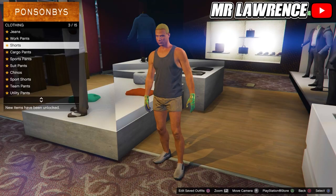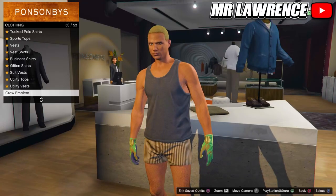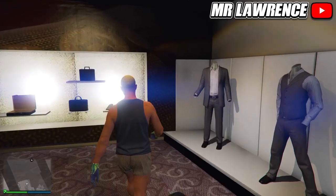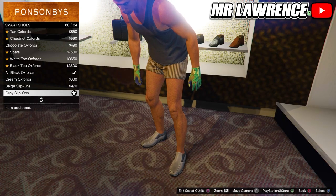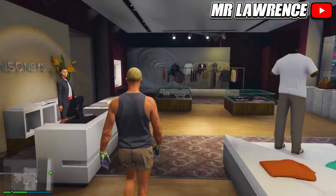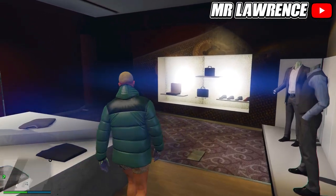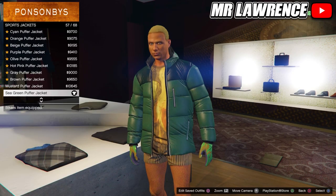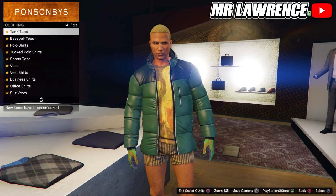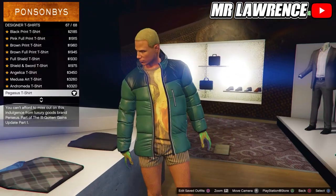First go to the pants, then to shorts and purchase the 10-striped boxer shorts. Then go to the tops, now to tank tops and purchase the black tank. Now go to the shoes section, then to smart shoes and purchase the grey slip ons. Make sure you have these gloves equipped and then you can save this outfit in your next empty slot. For the last one we will only have to change the top, so go to the tops, scroll down to sport jackets and purchase the sea green puffer jacket. Stay in the top section and go to designer t-shirts, now buy the second to last one, the Pegasus t-shirt. Save this outfit in your next slot.